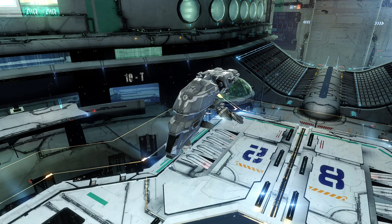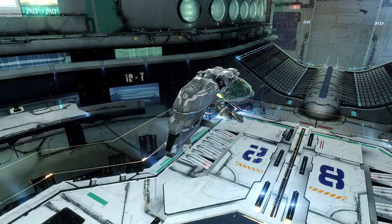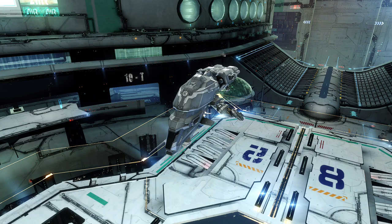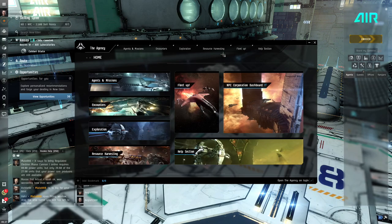Now we're looking at the EVE client with the interface deactivated. Content creator tip: Ctrl+F9 deactivates all the clutter. EVE has a lot of windows, and it will be hard to get beautiful footage if they're in the way. Use Ctrl+F9 to toggle the interface back and forth.